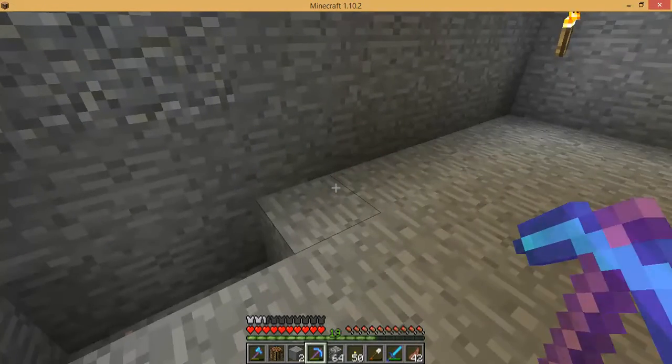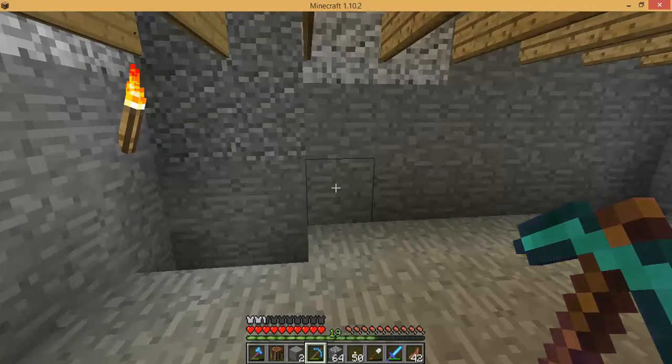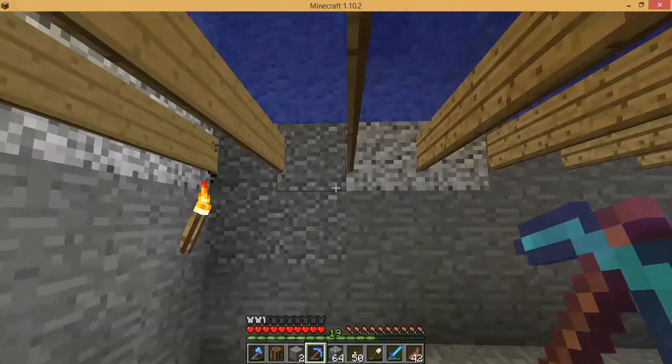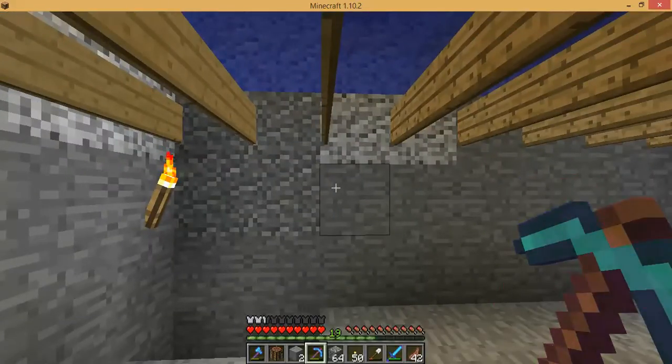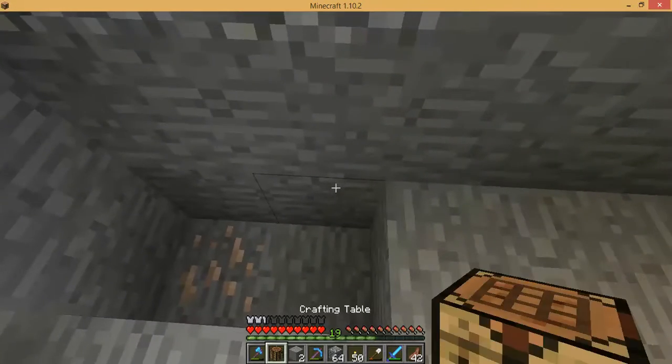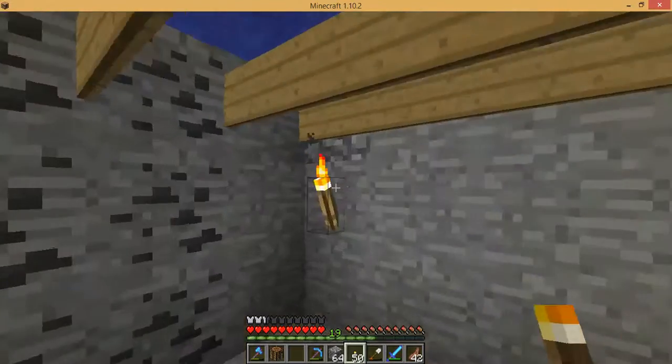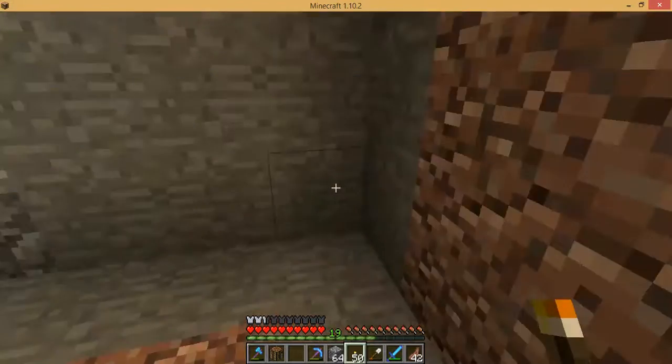Wait — we'll have a layer here, and then we'll have a hopper minecart that runs around picking up everything, right? Then we don't even need to remove this. We just need to remove these torches and place them one block further down.